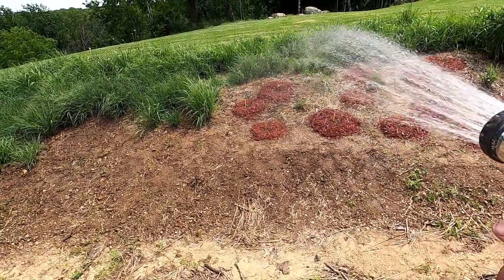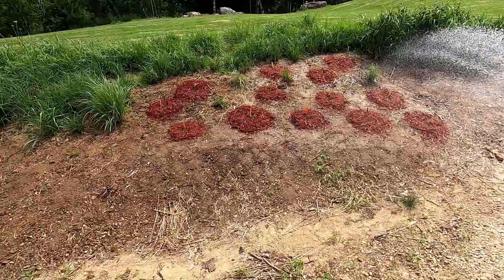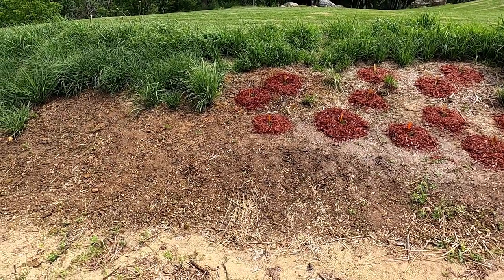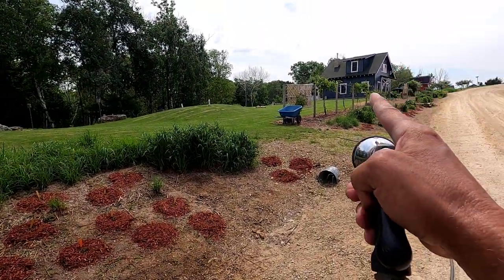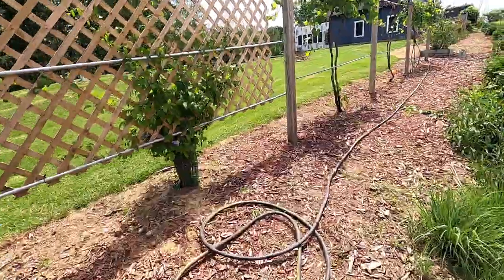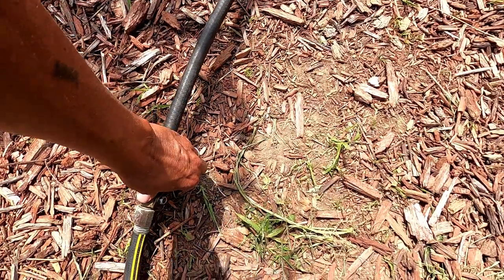Then at least once a day I water this prairie drop seed — it all depends on how hot and how windy it is. Today it's just very windy, not real hot, so I'm just going to water them once, possibly twice. It looks like a lot of this stuff is taking — it's doing fine, but it just does not get big very quick. When I get right over there, I've got to show you what I do with this hose. When I'm done watering this part, I set the hose down, run over here, and I have a shut-off valve so I don't have to drag this monstrous hose all the way back to get the rest of this watered.